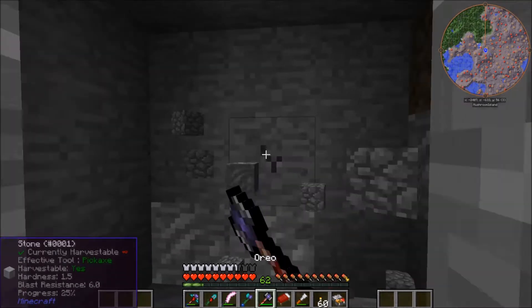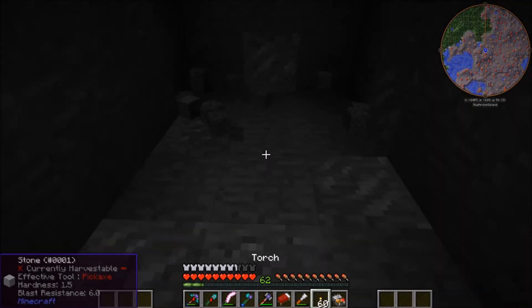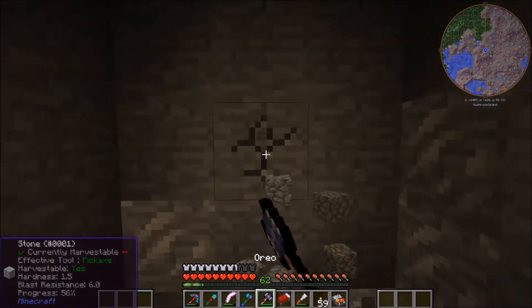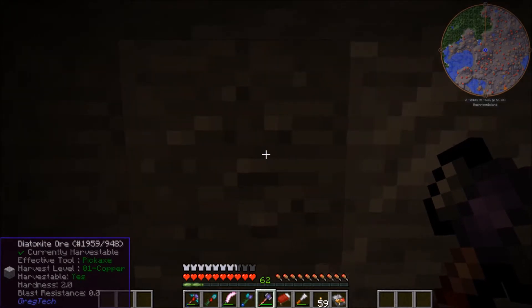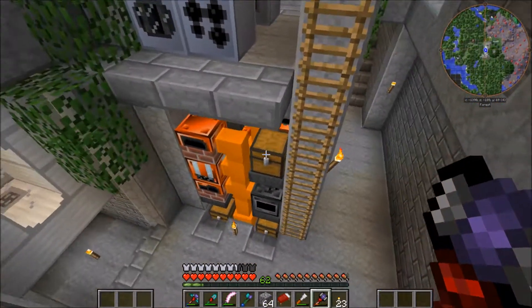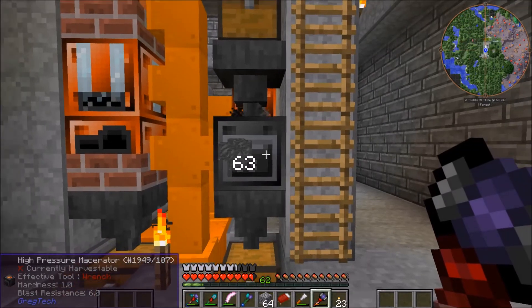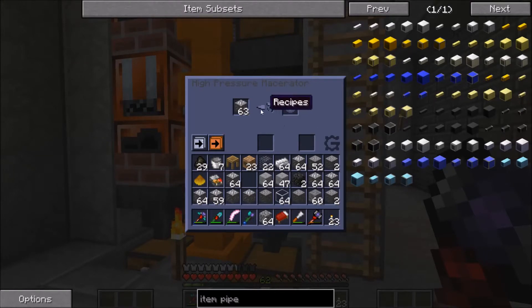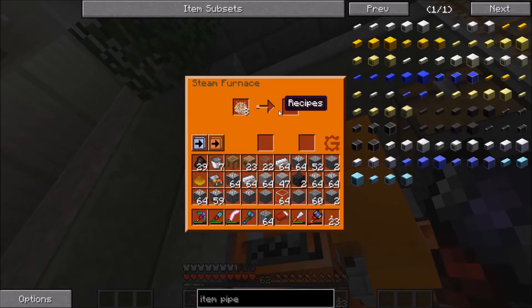Since I want to automate everything with the setup we're going to build, we will obviously need some item transport, and a great way of transporting items is the tin item pipes. In order for that we need a lot of tin, and I'm pretty much out of tin, so I'm currently mining it and maybe even getting some diatomite. Cassiterite sand is probably my favorite ore to harvest since you get so much for your ores. I put in one cassiterite sand and I want to show that you actually get four per cassiterite sand you macerate. I can just stuff them in the furnace and they will give me the ingot.